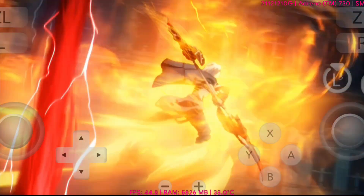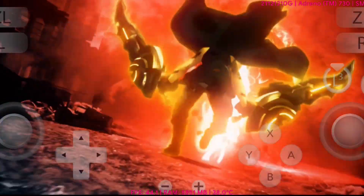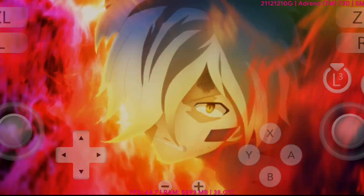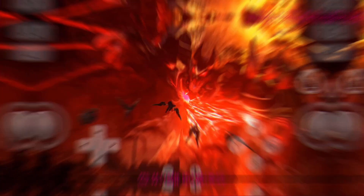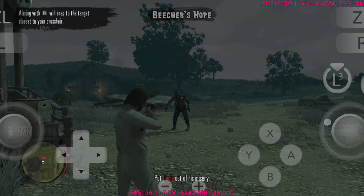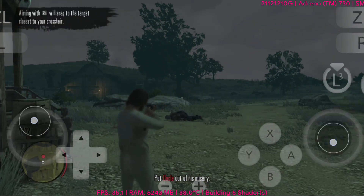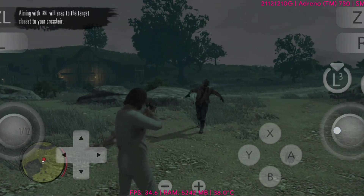Xenoblade Chronicles 2 and 3, and even heavy hitters like Red Dead Redemption Remake and Sonic Generations, now run smoother and with fewer bugs. It feels like Eden is slowly unlocking more of the Switch library, and with each update we're getting closer to a stable and fully playable experience. Let's dive in and take a look at the games that benefited the most from this new update.